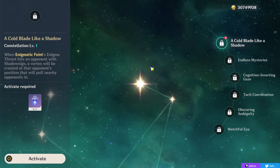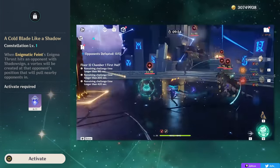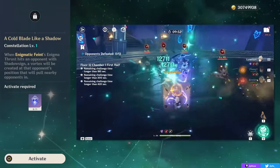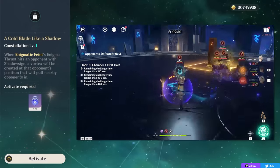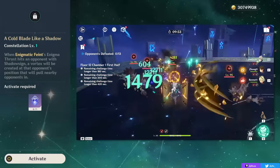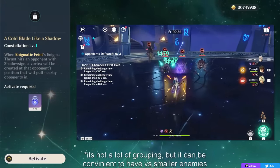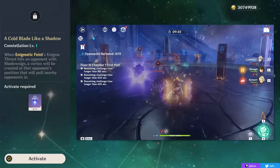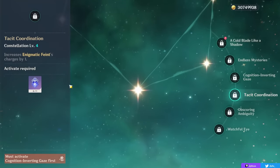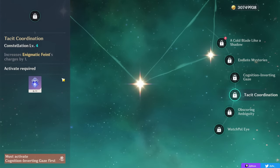Her first constellation will give you a little bit of grouping if you do hold your skill. You have to hit an opponent that has a shadow mark, and then it'll do a little bit of suction to enemies nearby. It's not the most grouping — obviously nothing in comparison to a Kazuha hold E or any big form of grouping — but it is kind of convenient. Her C2 is also quite nice, giving your Elemental Burst more damage and also more elemental application. Her C3 and C5 will just give her more damage by giving her more talent levels. Her C4 will give you a second charge of your skill, which is another nice constellation for some convenience and also damage.